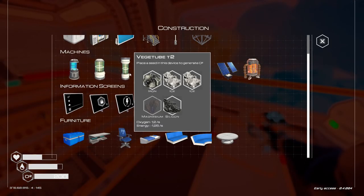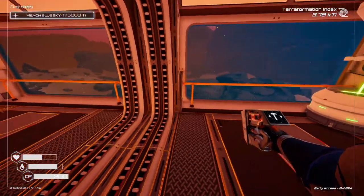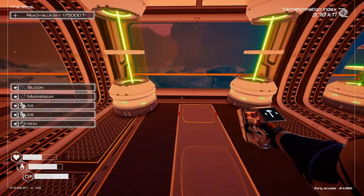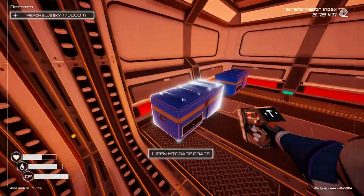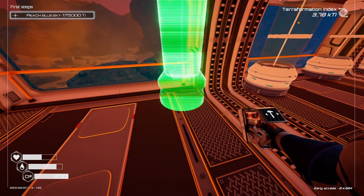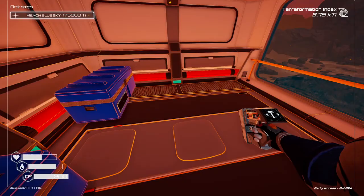I need one more magnesium for that. I'm gonna make my veg tubes and then get cracking with the power supply. I need magnesium and silicone — do I have them? Yes I do. Three veg tubes, there we go. For the fourth one — no, we no longer have ice. Fair enough.